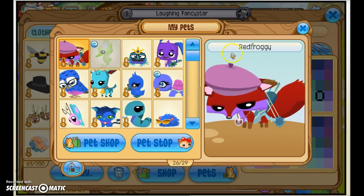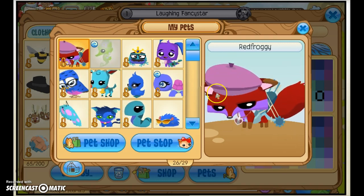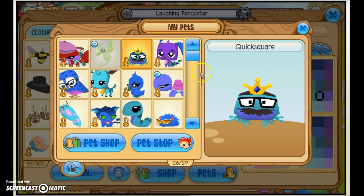The first pet I have is Red Froggy. This was the first pet I ever got when I was littler, and I made him have a bow and arrow, a beret, and a necklace — and a fox in my first pet. Then I have a seahorse that didn't have anything. Now I have a frog that has a mustache, some glasses, and I have some more random stuff.